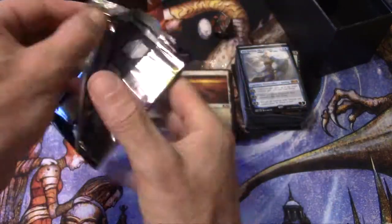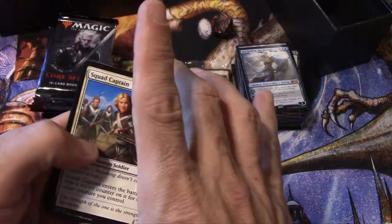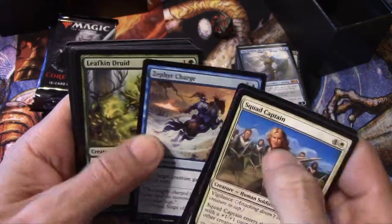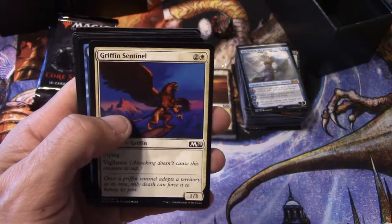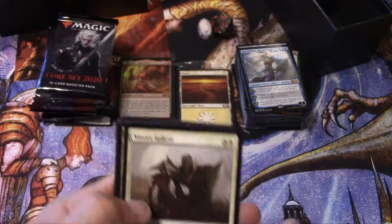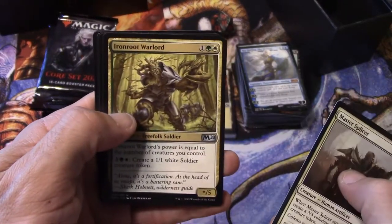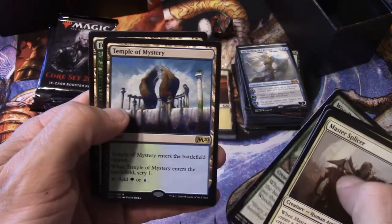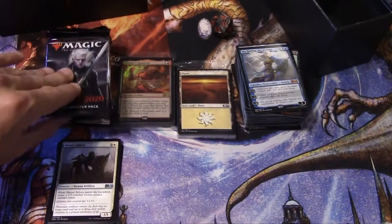First pack out of ten packs here. We got Squad Captain, Scout, Yoked Ox, Charge, Leafkin Druid, Reckless Airstrike, Convolute, Griffin Sentinel, and a Centaur Courser. Master Splicer, Ironroot Warlord, Woodland Champion, and Temple of Mystery — okay, another temple.